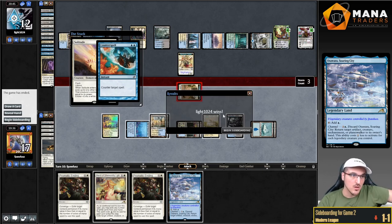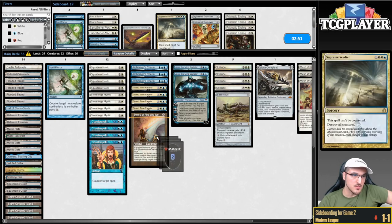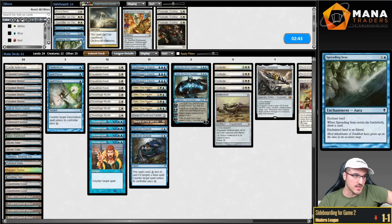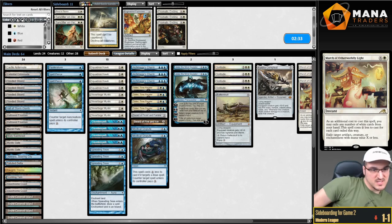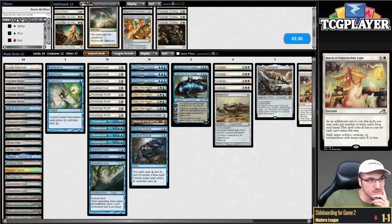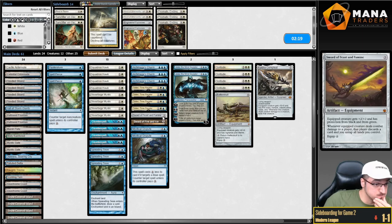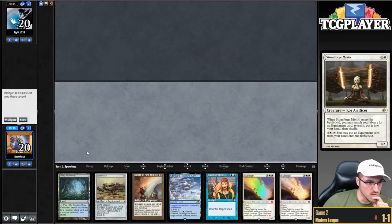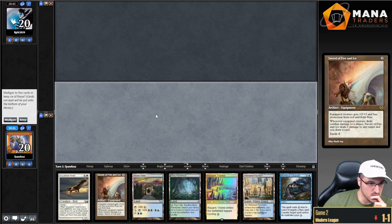Prismatic Endings are going. Disputes are coming in. Flusterstorm, Spell Pierce, Feast and Famine. I kind of like Spreading Seas. March seems okay to destroy creature lands, but since I'm bringing in Spreading Seas that's probably better. So let's cut the Marches. Solitude is an instant-speed threat, and I probably want to get rid of Kaldra — that's my worst equipment. On a double mulligan with only two lands, so we're just going to ship it.